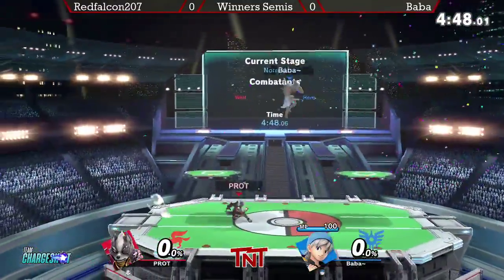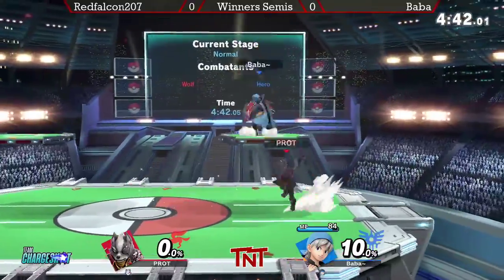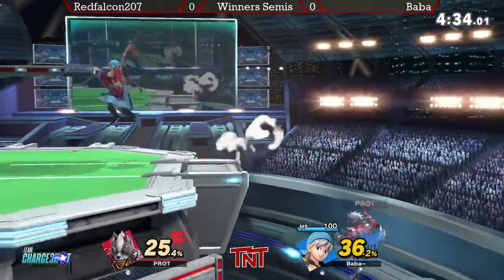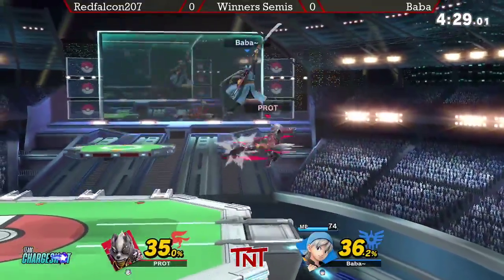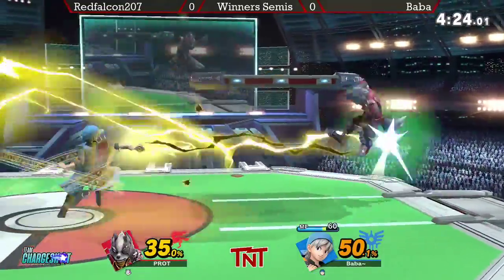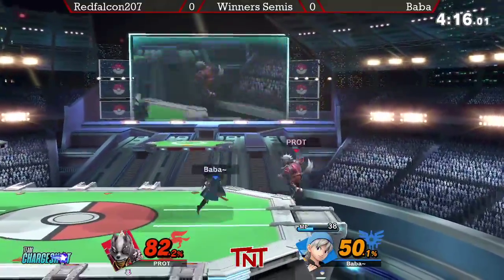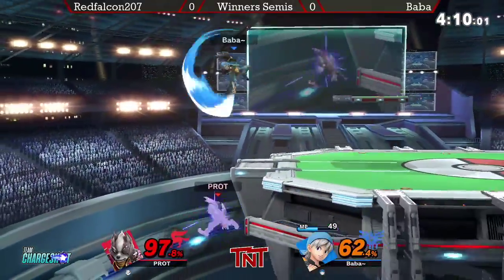Baba's taking both first stocks but it's been basically even all the way. Interesting that he chose to heal at such low percent. Baba in a great position, though he over-commits a little bit and Red Falcon answers back. But now Baba with stage control — let's see how long he can keep it. He's doing a very good job of just keeping Red Falcon in the corner right now. But Red Falcon can use that burst option knowing that Baba's going to want to charge that side B.